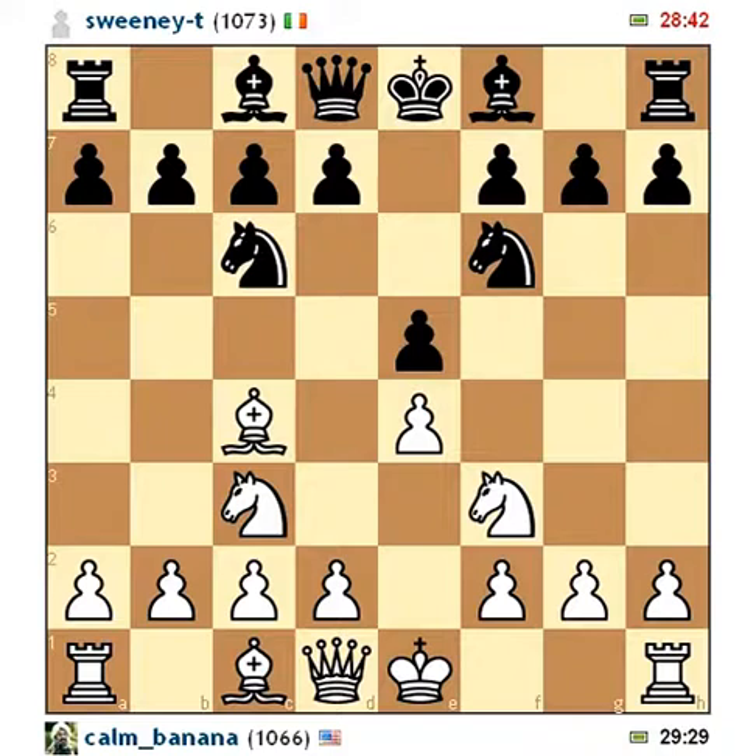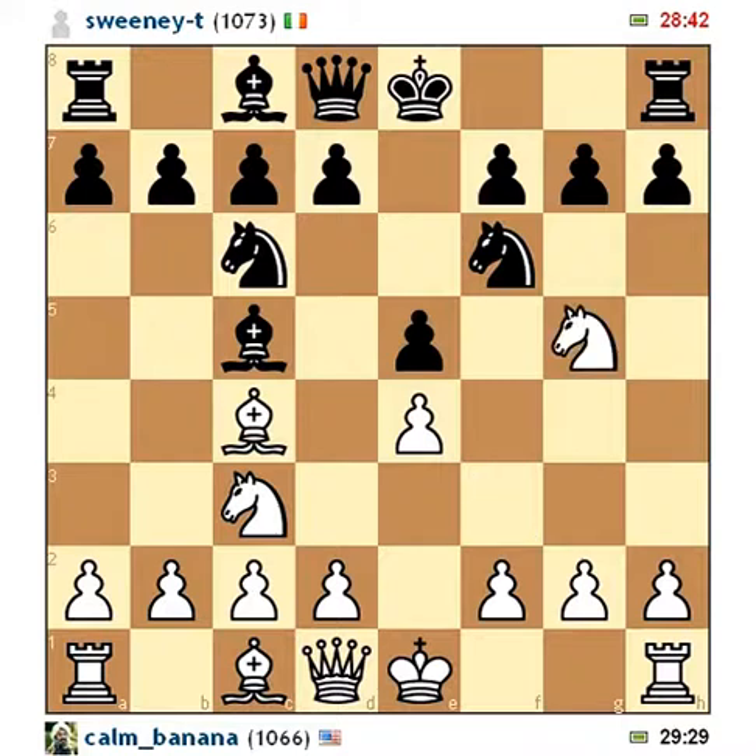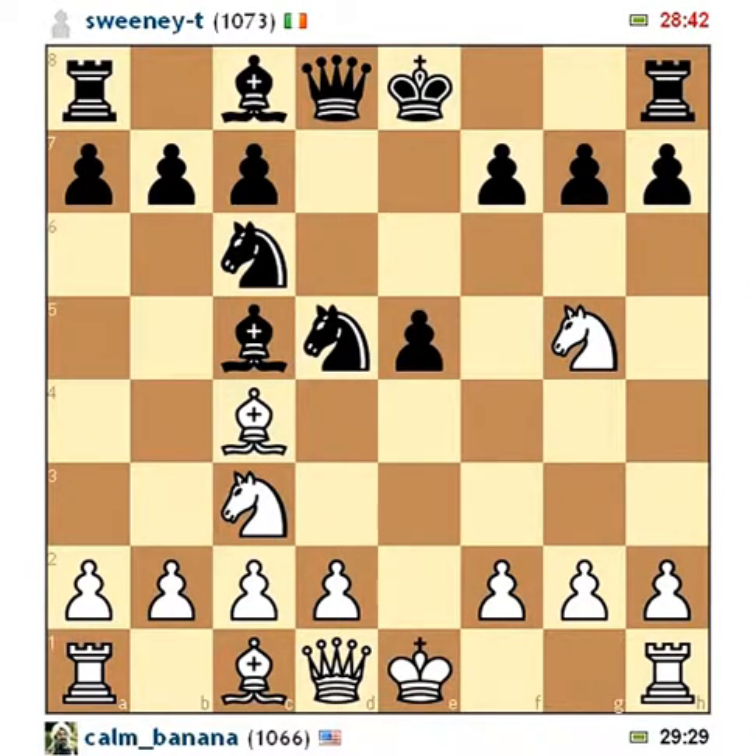So many times I've seen people completely not see this. He brings his bishop up here — I guess he was trying to copy me or hone in on my weakness. I go on with the plan, and he actually sees it and blocks with his pawn. But here's the deadly part about this trap: there are so many attackers on this pawn right now — he only has two defenders, I have three — so I decide to take.